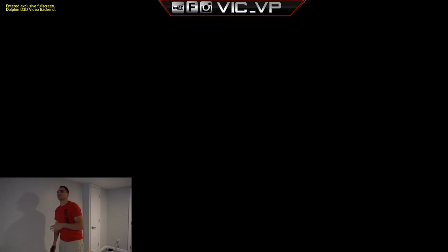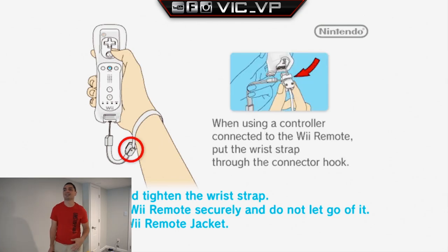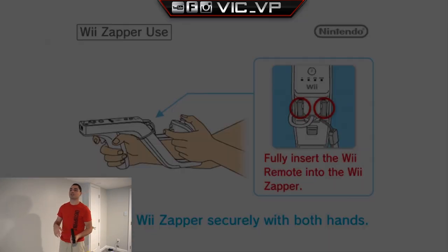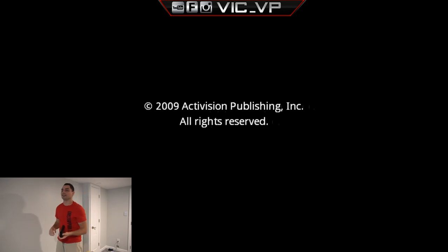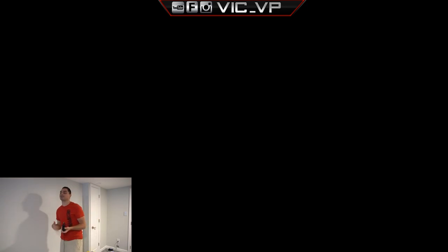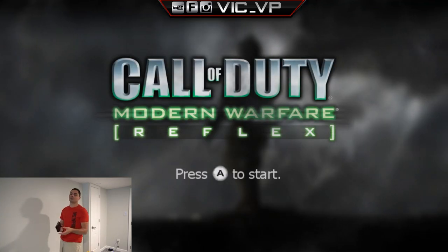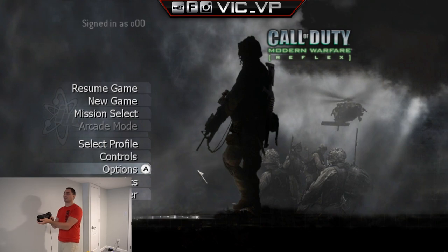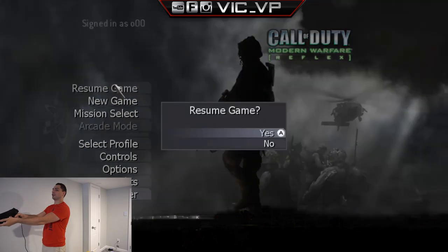Now I'll launch Call of Duty: Modern Warfare on Wii just to show you why it's problematic. As you can see, the game uses a Zapper and a full remote with analog stick, so you realistically need a joystick in your hand. It's going to be tough. Pressing A to resume the game.